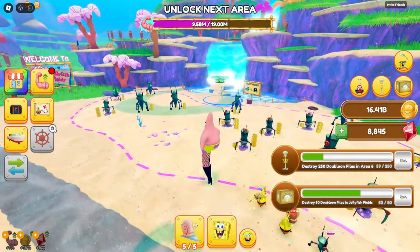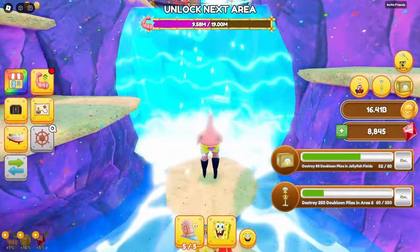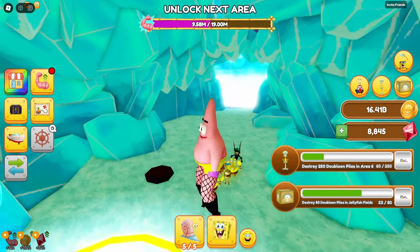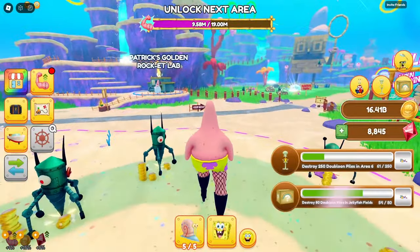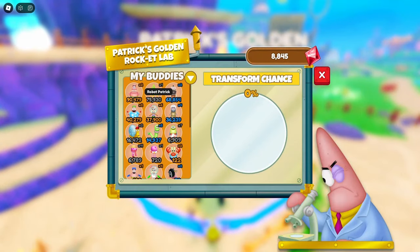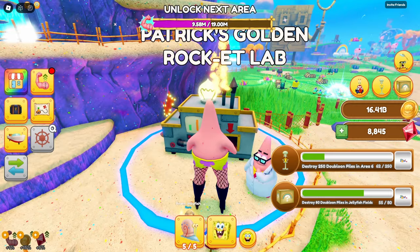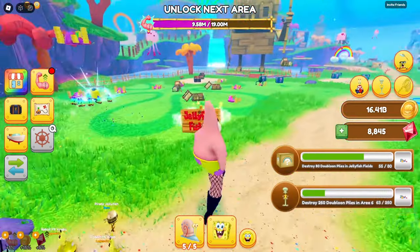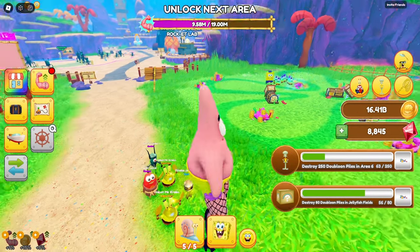Over there's Squidward with his funny little area behind the waterfall. I already got this morph — it's the Caveman SpongeBob. Yeah, I got that one already. And then we also got Patrick's Golden Rocket Lab, which allows you to upgrade your buddies. You can use rubies and more buddies to make better buddies. Currently I don't think I have enough to really use that effectively, so we're just going to move on.